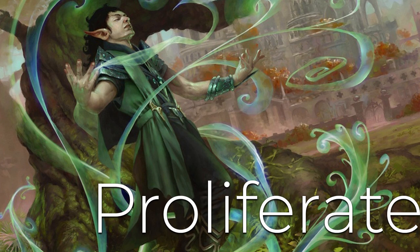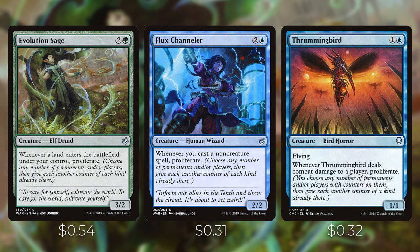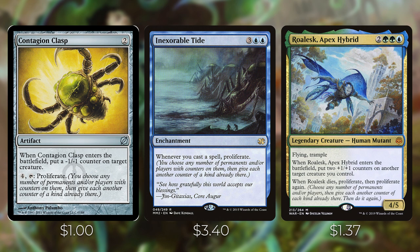Next let's go over the cards that help us proliferate. Proliferate means you choose any number of permanents and/or players and give each another counter of each kind already there — it works with creatures, planeswalkers, and infect counters, which is very relevant to our strategy. Evolution Sage costs two and a green — whenever a land enters the battlefield under your control, proliferate. Flux Channeler costs two and a blue — whenever you cast a non-creature spell, proliferate. These are two of the best proliferate enablers in the deck. Thrummingbird costs one and a blue with flying — whenever it deals combat damage to a player, you may proliferate.